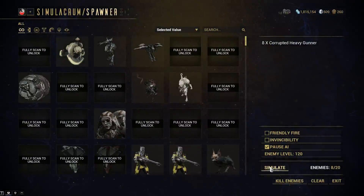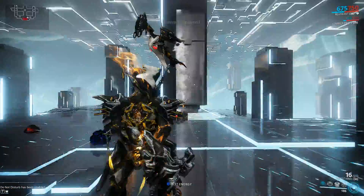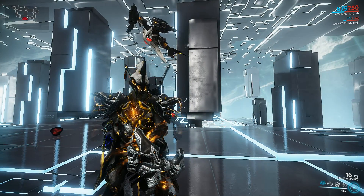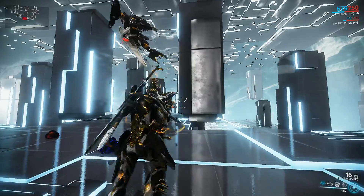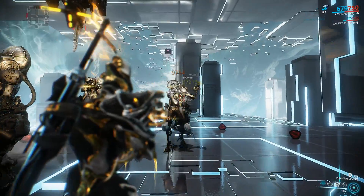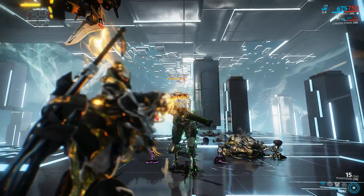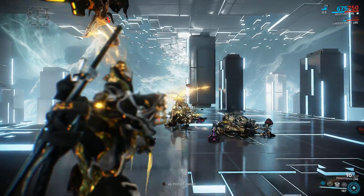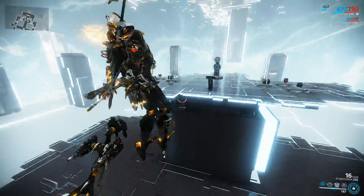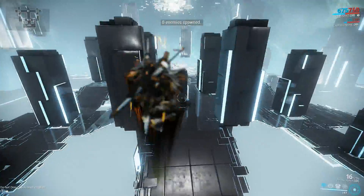You're going to see one heck of a difference from a dispo 3 Riven. I dropped one of the 60-60 mods - the heat one - so I have no more heat on the weapon. I'm not running Blaze, I'm running Vigilante Armaments, so I'm not proccing heat anymore, I'm proccing a lot more corrosive. As you can see in a single clip I managed to tear through those targets. Absolutely nuking the target. I don't think you need any more convincing - this is an outstanding weapon and I highly recommend it.